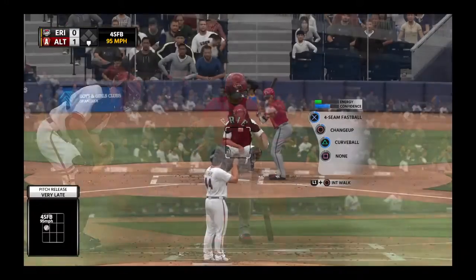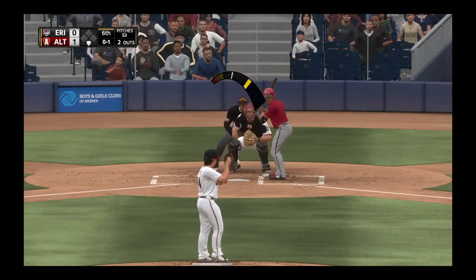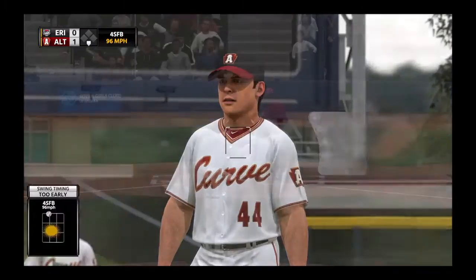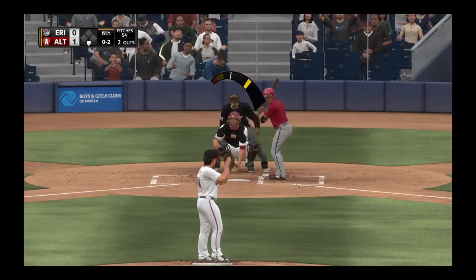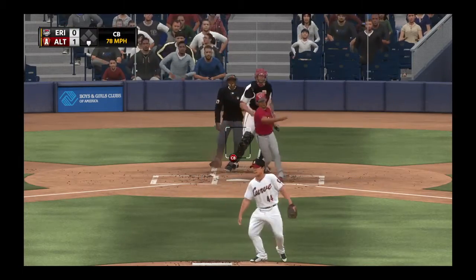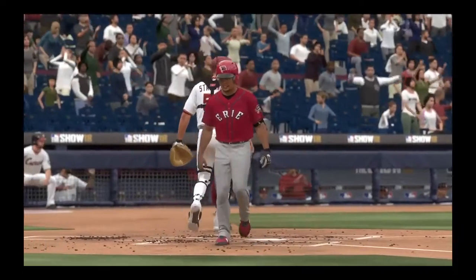The next batter comes up, first pitch strike — 0-1 already. Gus throws another high outside fastball in the strike zone, count is now 0-2. You know what Gus does — he goes with the curveball, and he's really been nailing it. The curveball works to perfection — strikeout number 12 in the game.